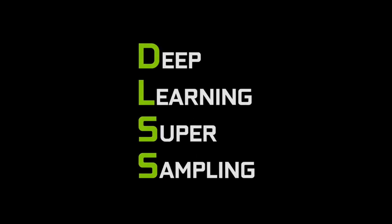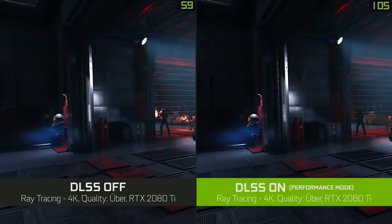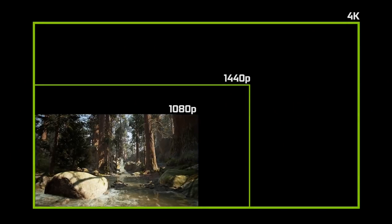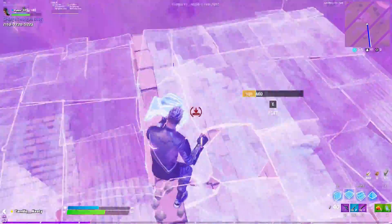DLSS is a special rendering technology created by NVIDIA to help render games faster while also maintaining a high resolution and frame rate. This is achievable with AI processors found in RTX cards, which are smart enough to upscale 1080p gameplay to 4K, meaning it can use a lower gameplay quality to upscale to your desirable resolution, all while giving you better performance.